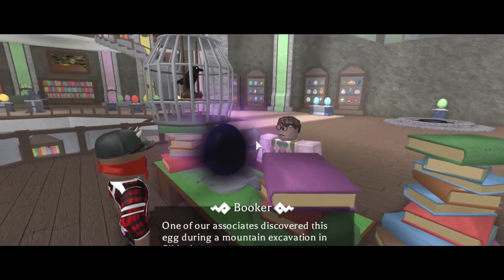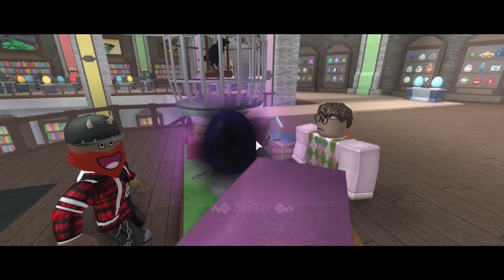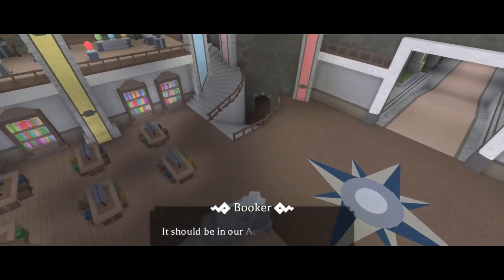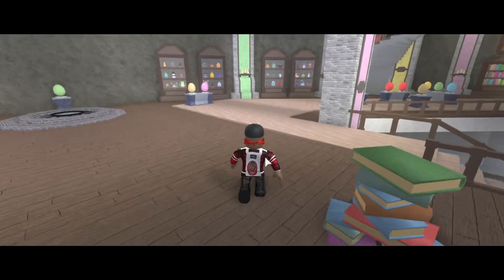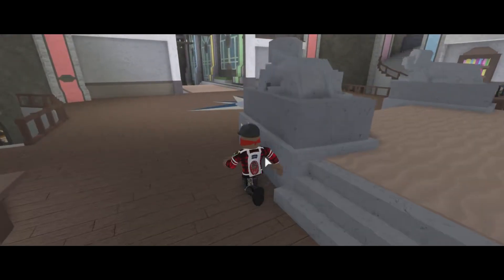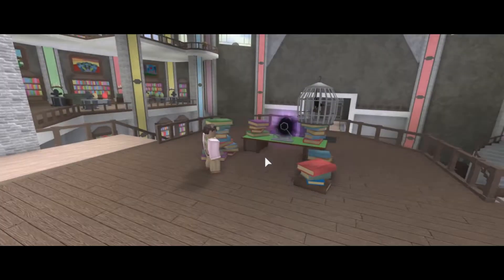It'll bring you to another cutscene and he'll be talking about this egg and how it's ancient, and how all these other eggs are showing up around the area. We come back to another cutscene and he tells you to go down to the acquisitions room and retrieve a scroll. Once you've done that cutscene, head over to the scroll down below into the cellar and acquire the scroll laying on the ledge.